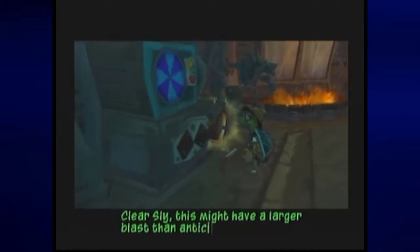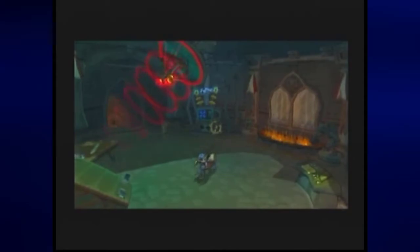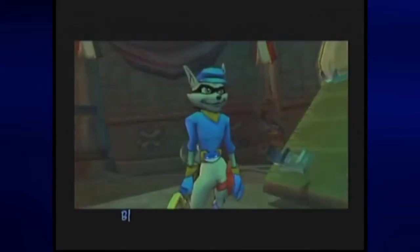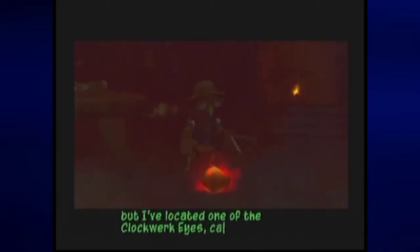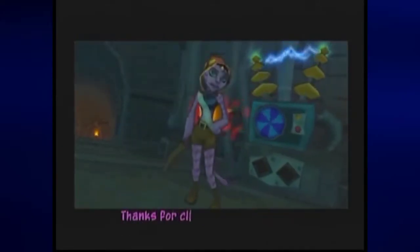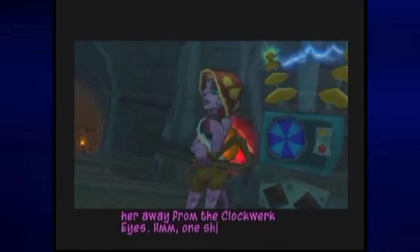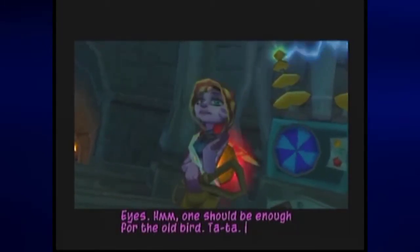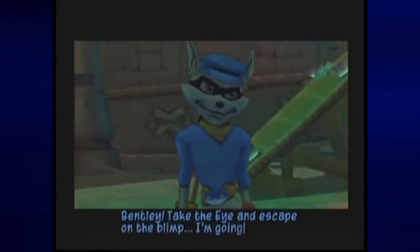Bentley! You okay? This is no place for an asthmatic. But I've located one of the clockwork eyes. Can you find the other? No worries, chaps. It's safely in hand. Neela? Thanks for clearing out the Contessa. Nothing I did could pry away from the clockwork eyes. Wouldn't she be enough for the old bird. Ta-ta! Bentley, take the eye and escape on the blimp. I'm going after Neela.